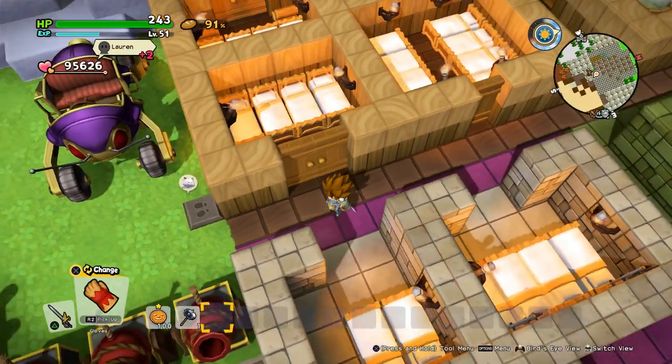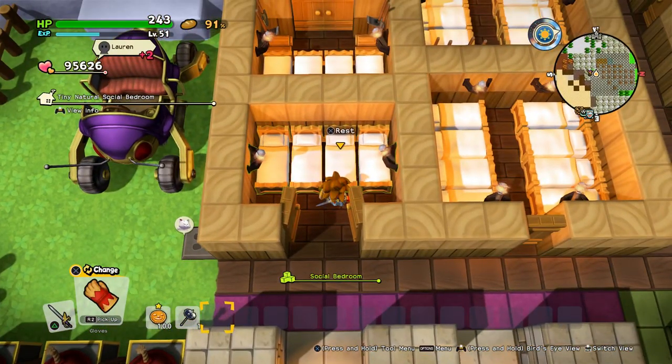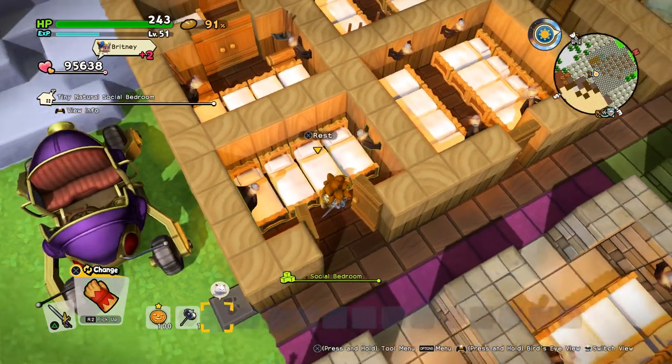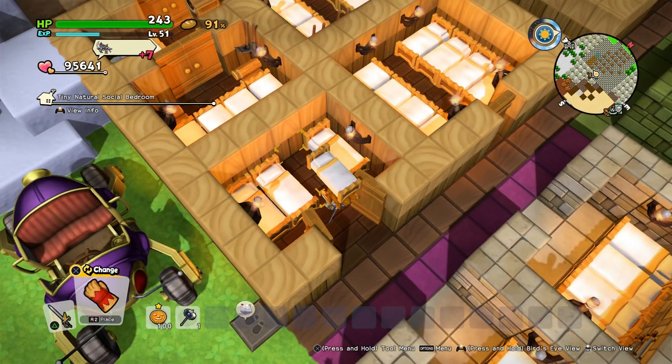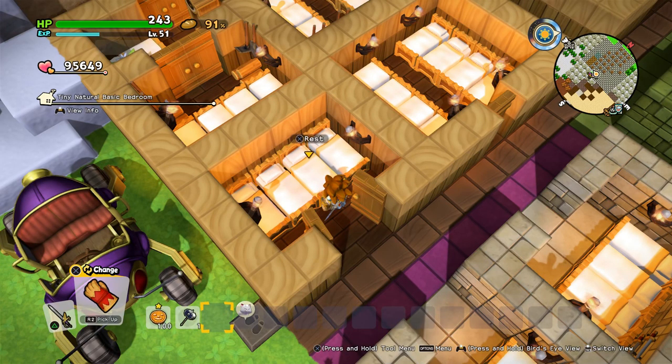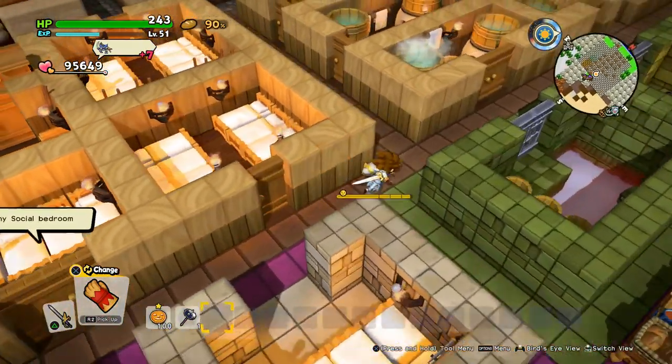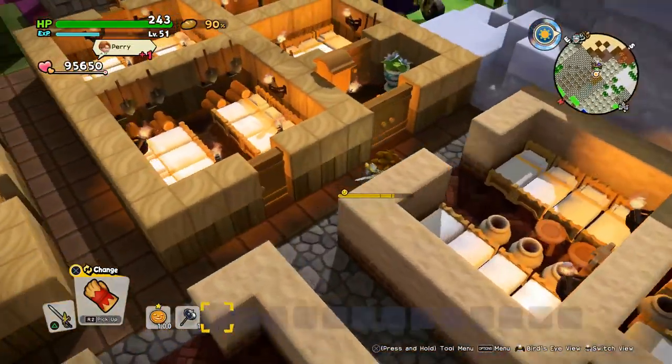There will also be some rooms where you probably already built the first room in the game, where Lulu wanted a bedroom - like three beds and a light source. When you pick it up, the room will change after some time. Now it's a basic bedroom, and generally you just put it back down again, so you have like two rooms in one. There are some rooms that work this way.